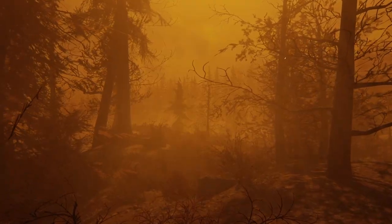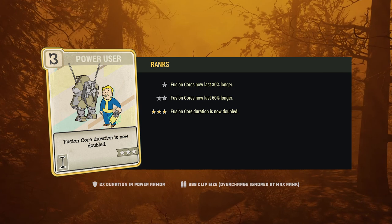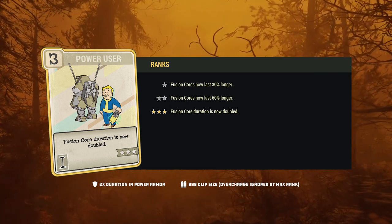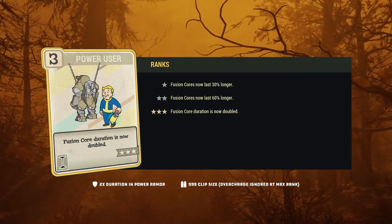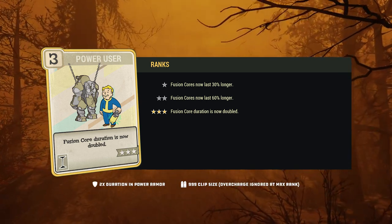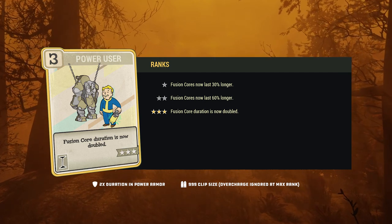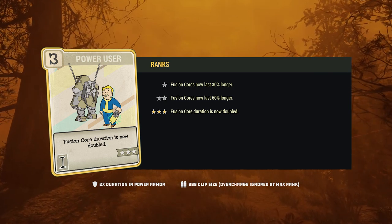When it comes to perk cards, you have several options to aid you in getting the most out of your fusion cores. Equipping a fully leveled Power User card will make your fusion cores last twice as long when inserted into power armor, and it'll increase the 500-round-per-core clip size for Gatling and Ultracite Gatling Lasers to 999. This increased clip size is also applied to Ultracite fusion cores used in Gatling Lasers that have been mounted with prime receivers. One thing to note is that when used as ammo, any core overcharge is ignored, as the clip size is capped at 999. Overall, this is a great card to have equipped if you use fusion cores, regardless of whether you're using them as an energy source for power armor or as ammunition.